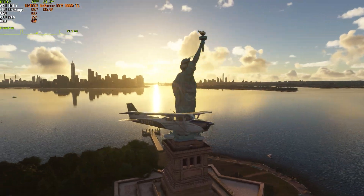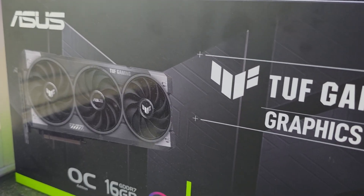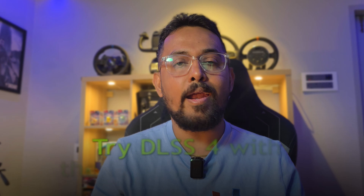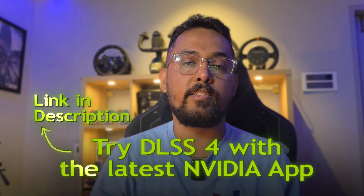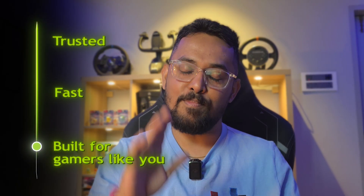DLSS 4 in Microsoft Flight Simulator isn't just an upgrade — it's a transformation. With multiframe generation and the new transformer upscaling model, you are getting smoother motion, crisper visuals, and higher performance without sacrificing quality. Whether you are flying on maximum settings, recording content, or just chasing buttery smooth skies, DLSS 4 plus the ASUS TUF RTX 5060 Ti makes it all feel effortless. Try DLSS 4 with the latest NVIDIA app — link is in the description. And if you are looking to get this upgrade, check out EliteHubs.com, your one-stop shop for all things computer. Trusted, fast, and built for gamers like you.